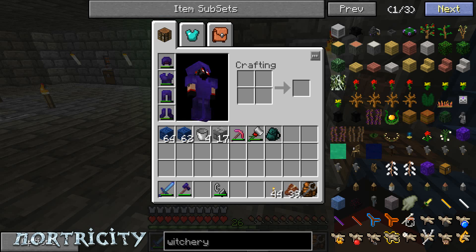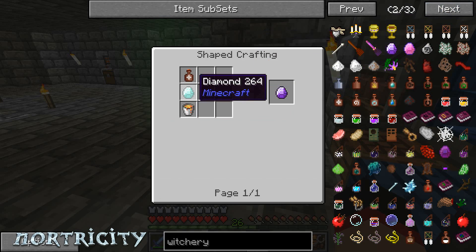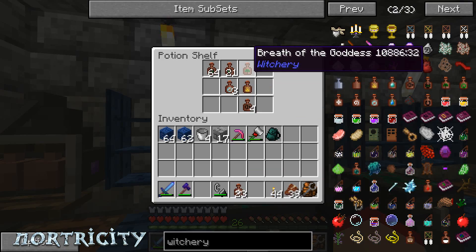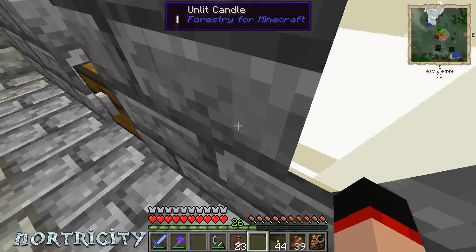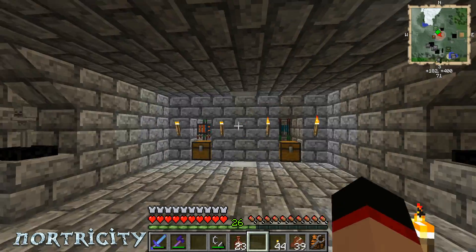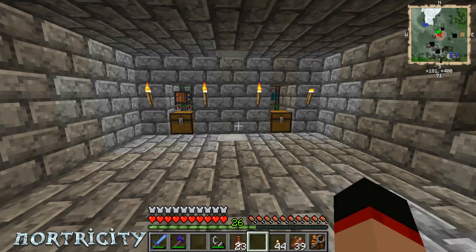This is labeled as an outpost. So I need a whiff of magic, a lava bucket, and diamonds. I have 23 whiff of magics; I need to get some more breath of goddess — I flew through so much of those. Blood magic is another one I'm going to be delving into. I've already started delving into Thaumcraft off screen, just finding aspects and everything.